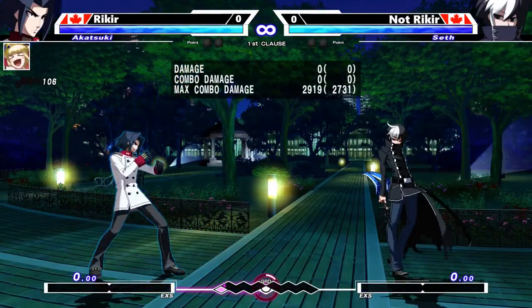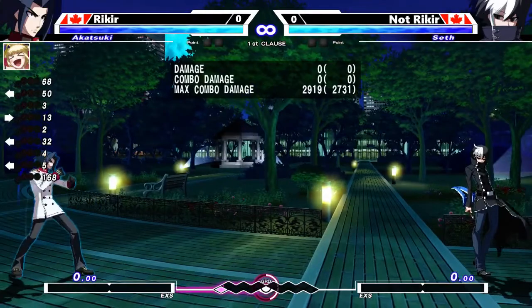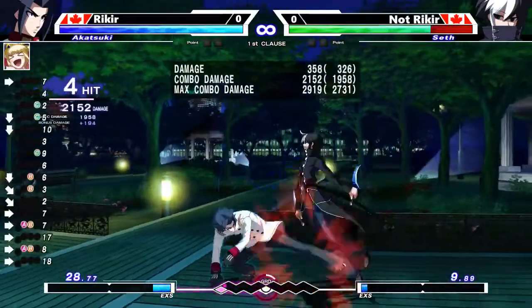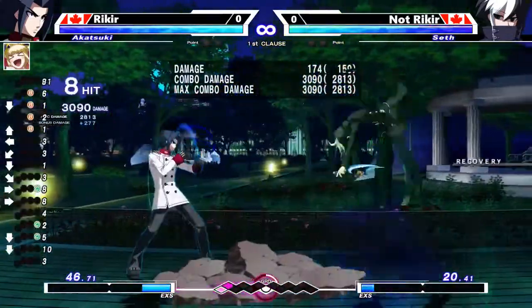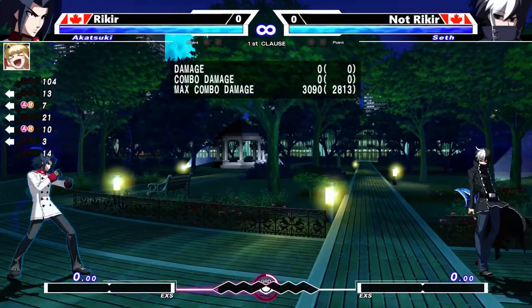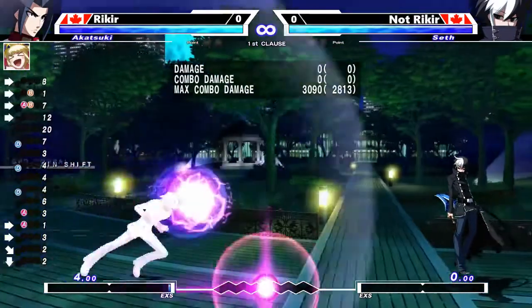You can also use it as an offensive tool. For example, some characters can throw a special and then Chain Shift it. In the case of Akatsuki, I can do Fireball CS, and then I have a fireball on screen that I can follow to help me approach my opponent. It's similar to doing something like Stun Edge YRC if you're familiar with Guilty Gear.